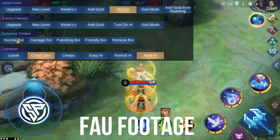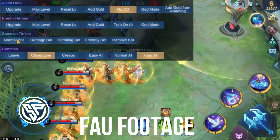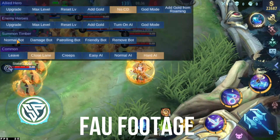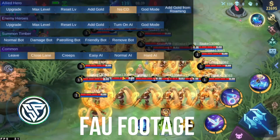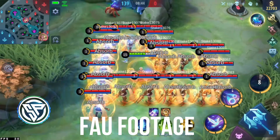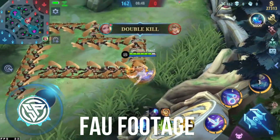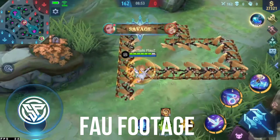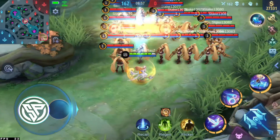Number 7: Clock of Destiny. It comes with some serious stats. It builds up 5 stacks of hit points and 4 magic power per stack, giving a total of 300 hit points and 48 magic power over time. Ultimately you get 115.5 magic power, 900 mana, and 950 hit points. The Lightning Truncheon and Holy Crystal combo works a lot better with it.